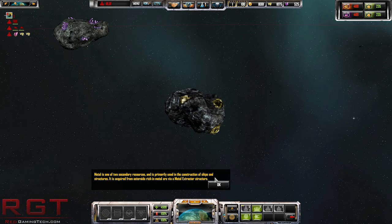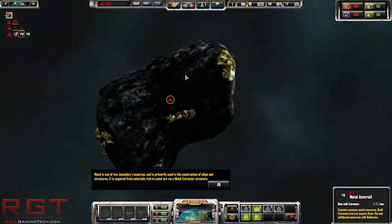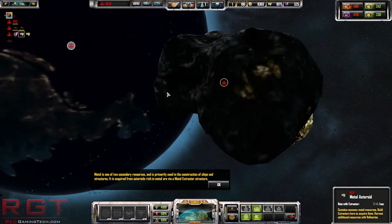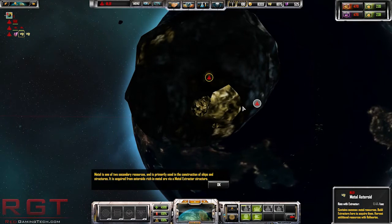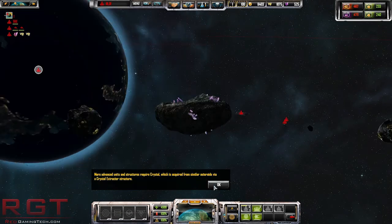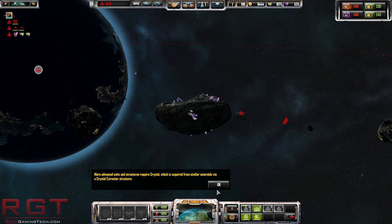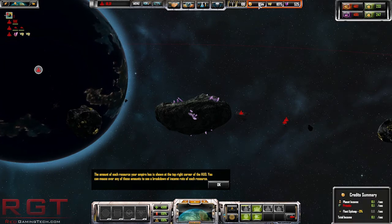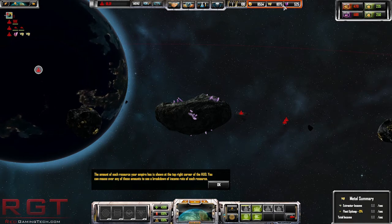Metal is a secondary resource and primary use is in the construction of ships and structures - it is mined from asteroids rich in metal. The textures aren't amazing up close, but on the other hand you can actually see the detail. Looking at our resources, as you can see I am not getting any crystals at the moment - I am getting a small amount of money.